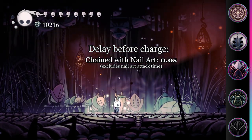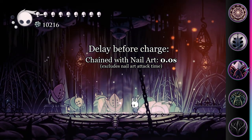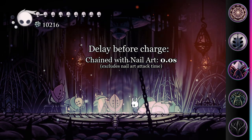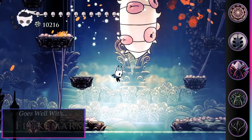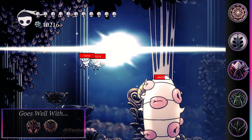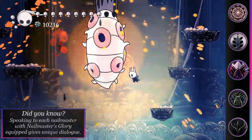After the first nail art is used, they can be chained together by holding the button down right after releasing it, removing the need to do an action in between. If you plan to use nail arts at all and have a spare notch, then this charm is an excellent choice. Cyclone Slash in particular is one of the highest DPS moves you can do with a fully upgraded nail, provided you can land all six hits. So giving up one notch to make it even better is a great deal.